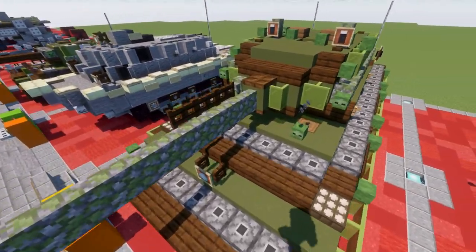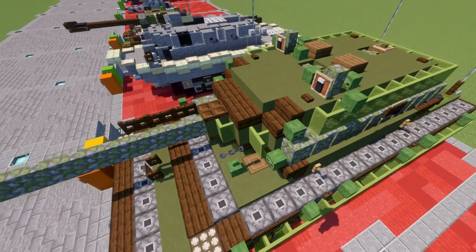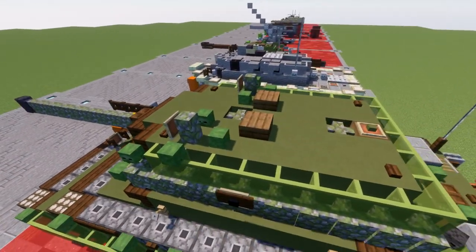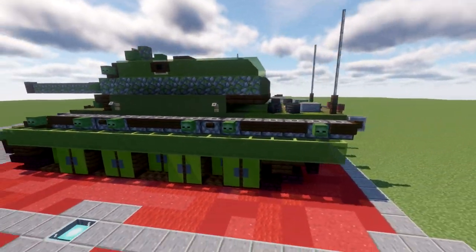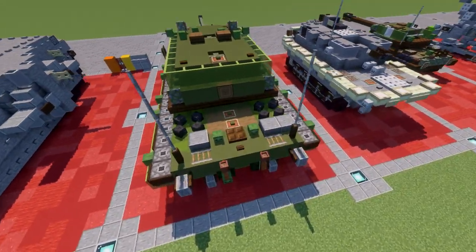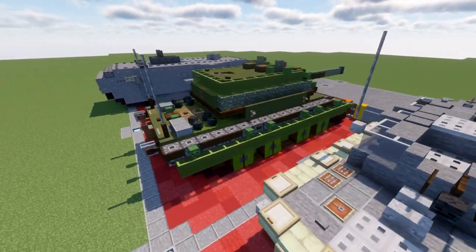Up here we have the main 150mm gun equipped with the 75mm to the side, and also a machine gun mounted in the turret. We have all the different hatches and viewports up here for the top of the turret. And then the back of the vehicle has the engine top bay — nothing too fancy. So overall, that's pretty much the E100. It's a pretty simple build.